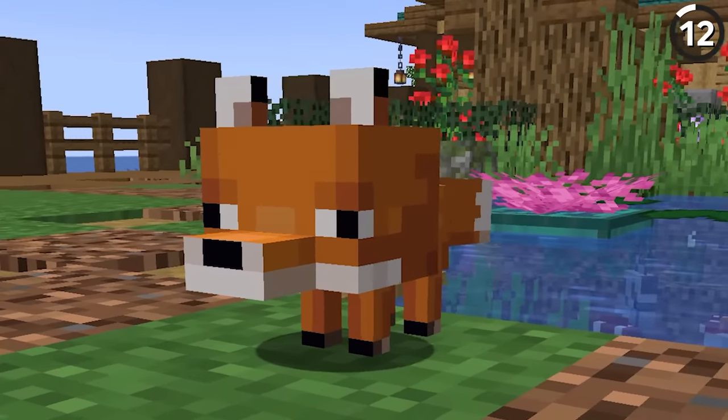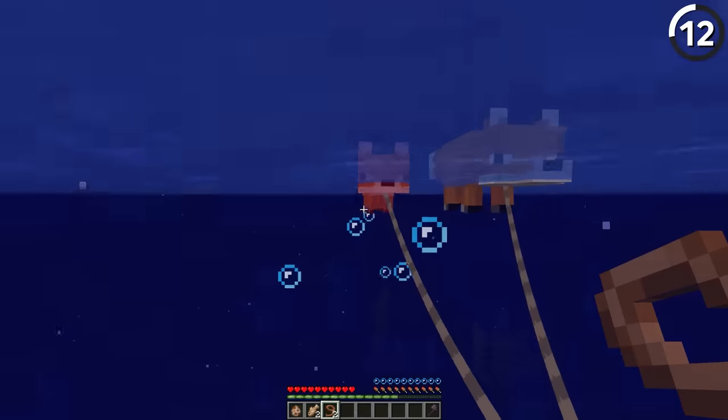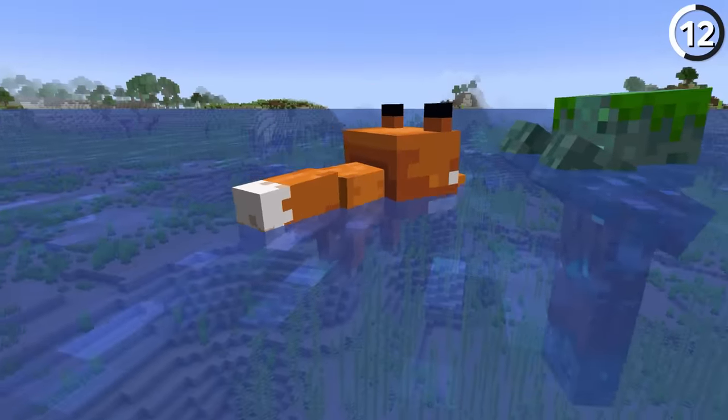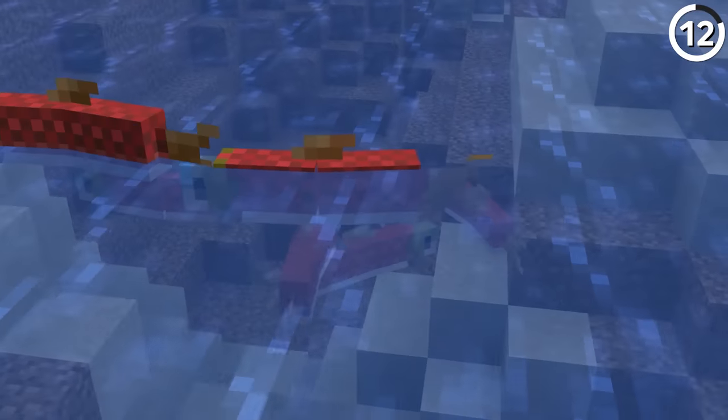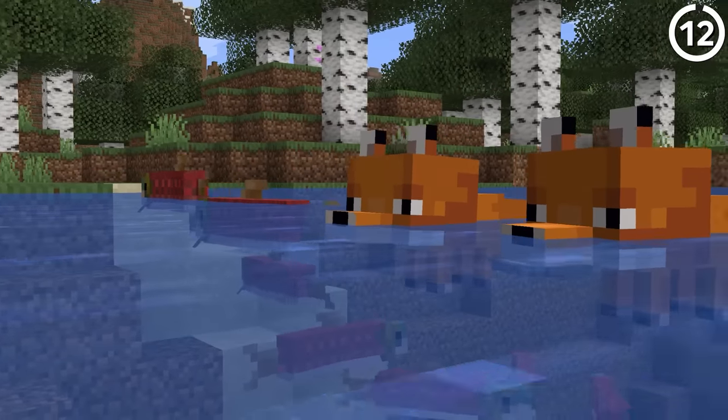This fox is too small for its own good, and that becomes immediately apparent when you put it in water. It's so small that even when it's swimming it'll start drowning. You can notice this when a baby fox tries to hunt a fish — it'll likely die before it gets to the food.